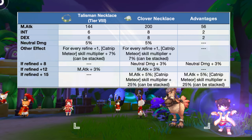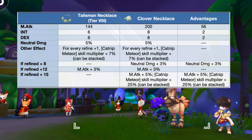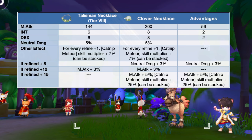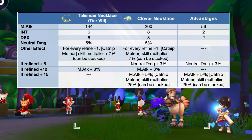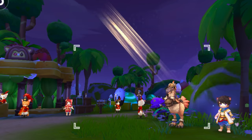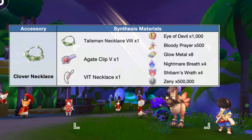Up next, we have the clover necklace, which is the synthesis of the talisman necklace. In comparison to a tier 8 talisman necklace, the clover necklace will grant extra plus 56 magic attack, plus 2 int, and plus 2 dex. In addition, it will have better attributes at higher refinement levels: at plus 8 refinement neutral damage is increased by 3%, while at plus 15 refinement magic attack is increased by 5% and catnip meteor skill damage multiplier is increased by 25%. Here are the needed materials for synthesizing the clover necklace.